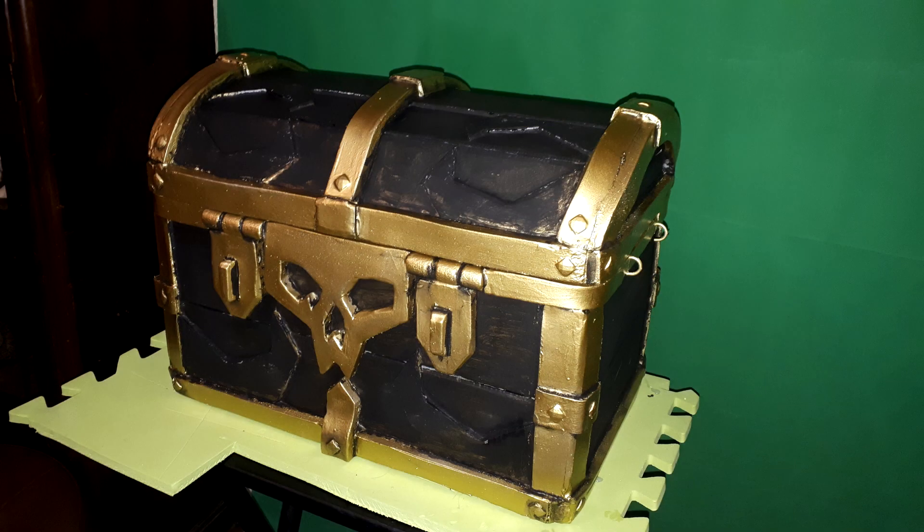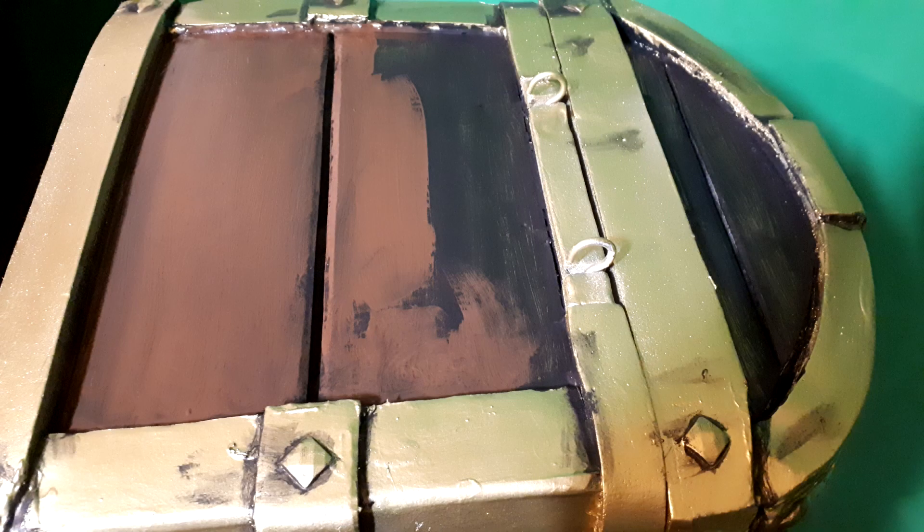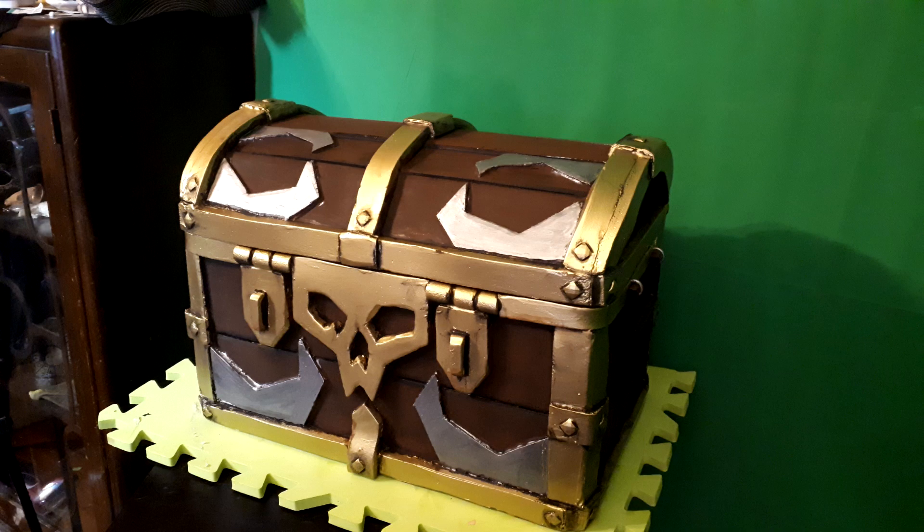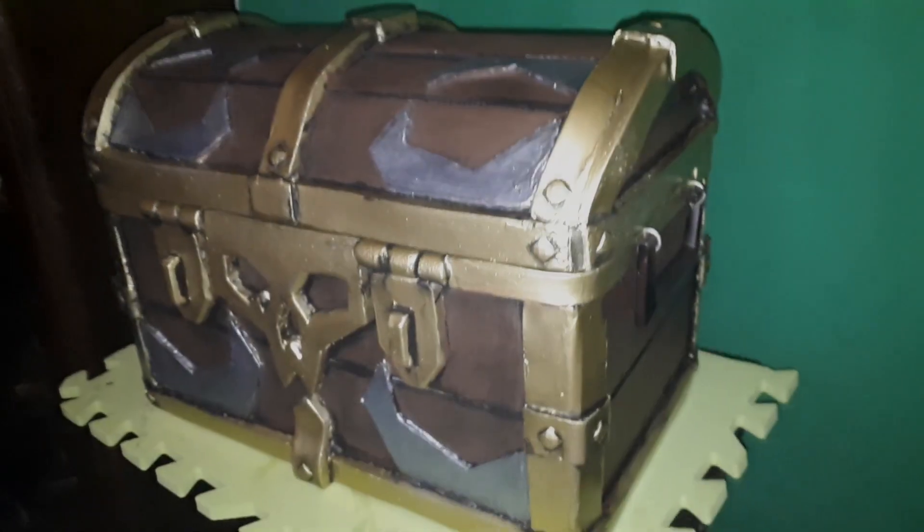I had to paint it black first because the brown wasn't sticking — it was too transparent. So I had to paint all the wood panels black first, then wood tone, and then I got some chrome paint and did the rest. I love this thing, I really do. I'm pretty proud of it — not gonna lie. I think it turned out pretty good.